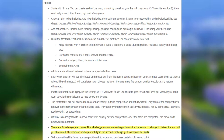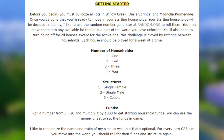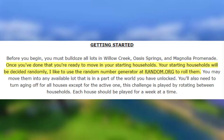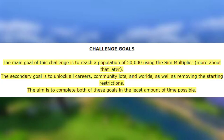The eighth challenge is the Build the City Challenge. To start, you bulldoze all the lots in Willow Creek, Oasis Springs, and Newcrest. Starting households are decided randomly, and you move into available lots. Turn off aging for all households except the active one, since this is played by rotating households week by week. You gain new things when settlers do certain things. The main goals are to reach a population of 50,000 using the Sim-to-player ratio, unlock all careers, community lots, and worlds — and complete both in the least amount of time possible.